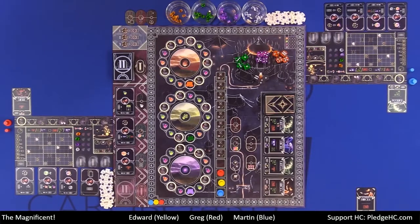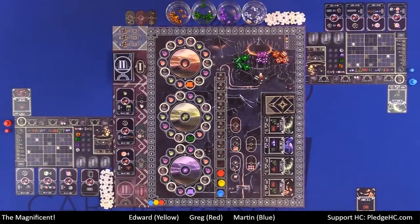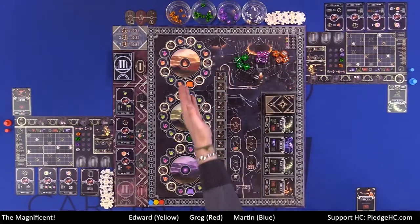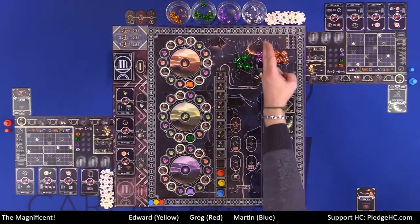Up above the board we have the three randomly generated trainers that we're going to be starting with at the beginning of the game. Then we have four different colors of gems which match the color of the dice, which also match the color of the traveling areas. So we have orange, green, purple, and clear.